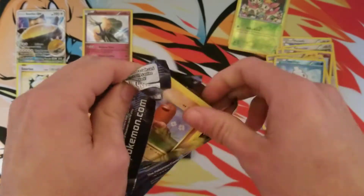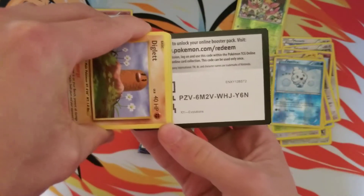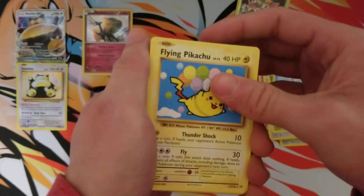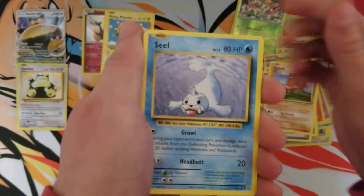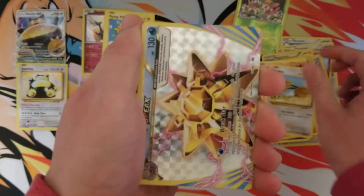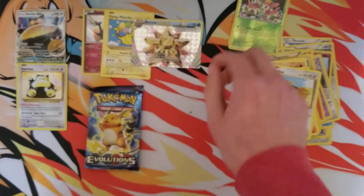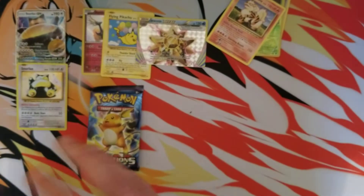We got a Blastoise Evolutions pack up next. Starting off with a Secret Rare Flying Pikachu — not too bad at all. Also pulled Diglett, Seel, Nidoran, Ponyta, Doduo, a Starmie Break, and an Arcanine. I really like Break cards. I know a lot of people don't like Break cards but I always thought they were really cool.